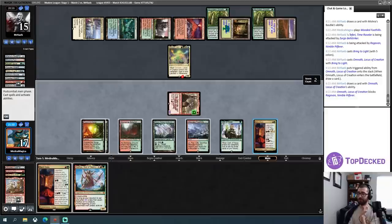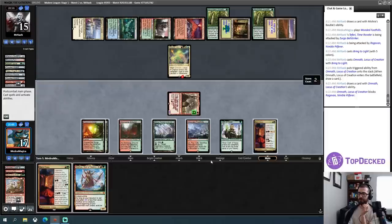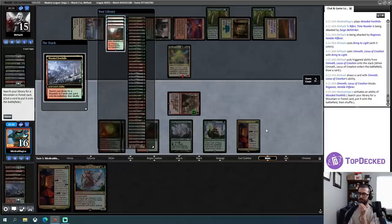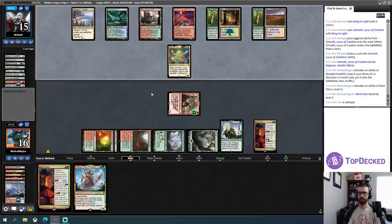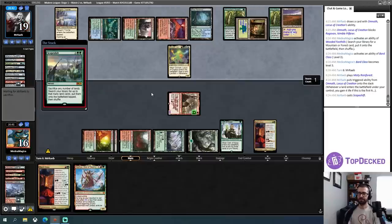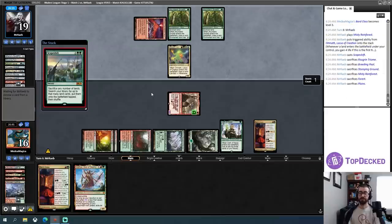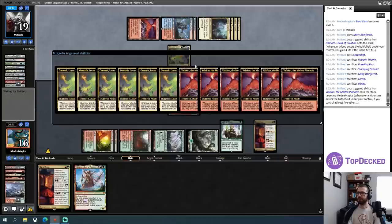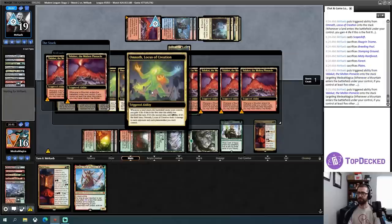They're stopping the Ragavan. Planeswalker is dead. I think I want to level up this Bard Class. Oh, I forgot about this land — could have plussed and killed Omnath, which would have been the best use of my turn. I don't think I need to shock myself. I've set myself up to potentially combo off next turn — we'll see if I just die. Scapeshift can be scary. I wonder if — okay, that is a Scapeshift. I assume this probably kills me.